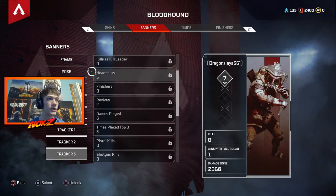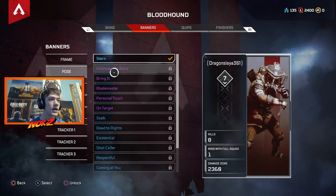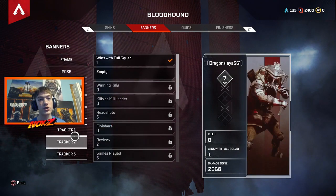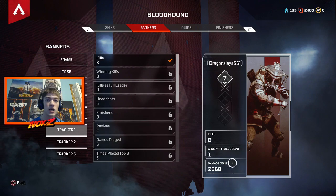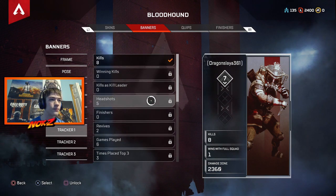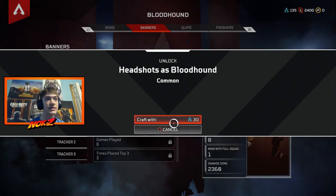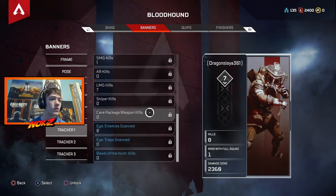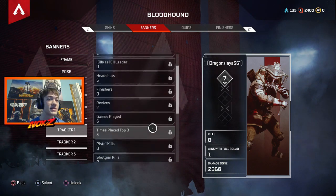So you want to make it look cool — get a cool pose on, get some frames, badges, and stuff. But you can also unlock trackers, otherwise it will only show your kills. I have my wins tracker. All you got to do is come over to one of these and press unlock, and it's going to take some of your crafting metals. I believe that's the only way to unlock it, though maybe you can also get these out of crates.